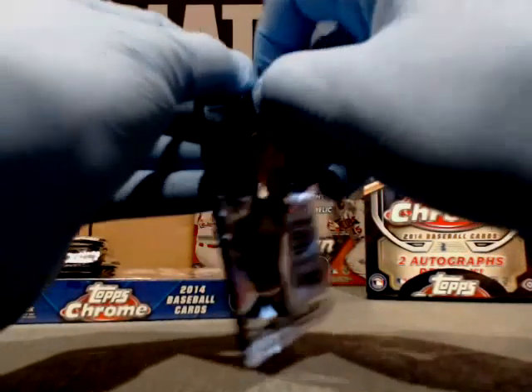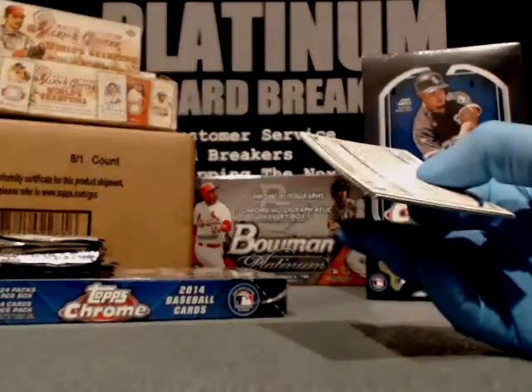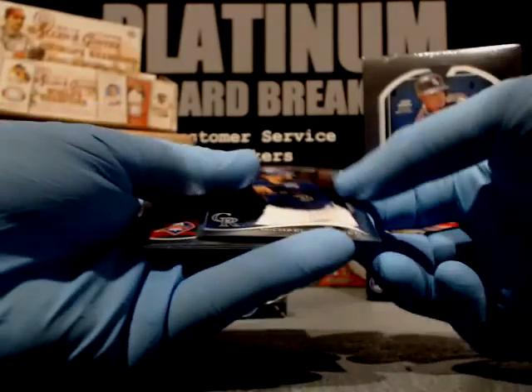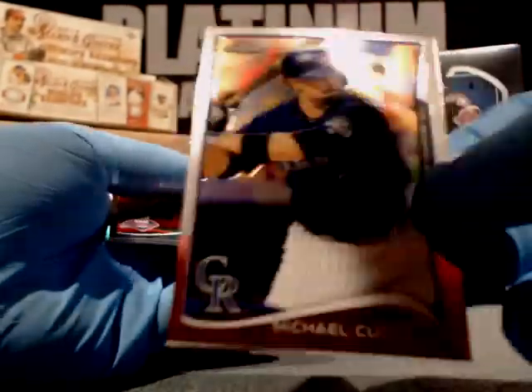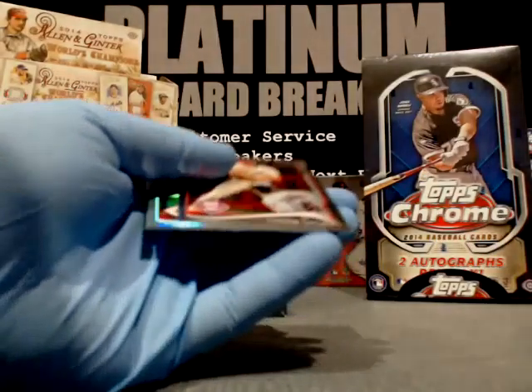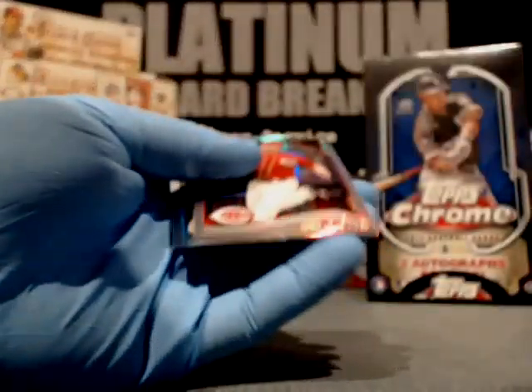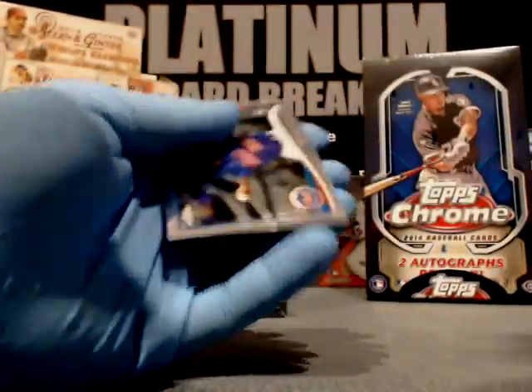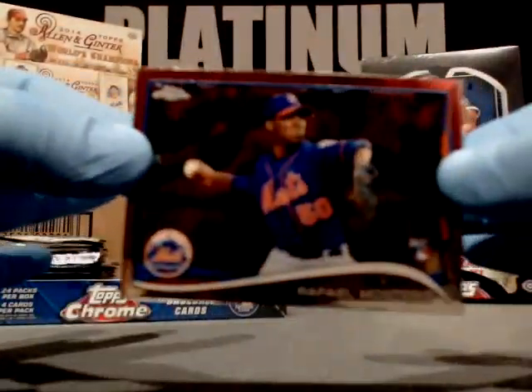Mike Moustakas, Royals. Josh Donaldson, Athletics. Let's go, baby — Abreu! We still have another order in this box. Michael Cuddyer, Colorado Rockies. Chase Utley, Phillies.